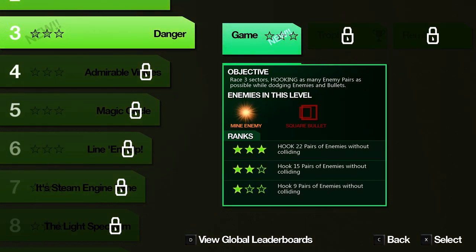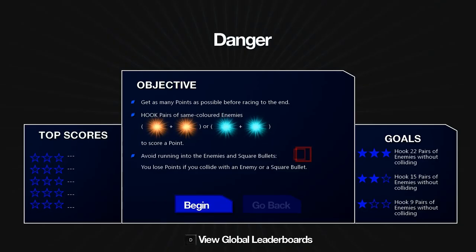We're starting things up here. We use the arrow keys to move around and X to hook enemies. Is this compatible with a controller? That's how I would recommend you play — it's going to be a lot more comfortable because we're going to be spinning in circles. So if you're easily motion sick, this might be a problem. Our objective is to hook pairs — same color, either orange or blue — while avoiding enemies and square bullets. You lose points if you collide.